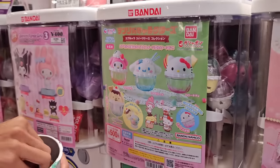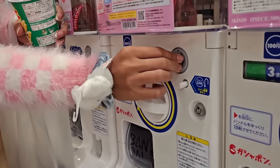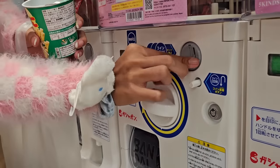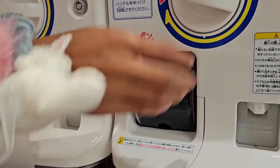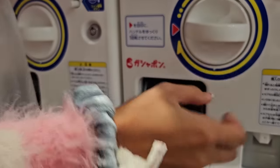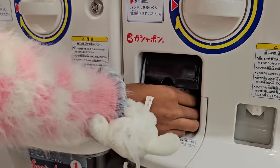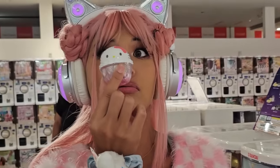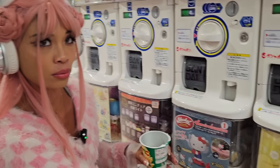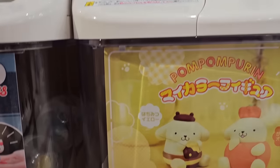This one's 500 yen. The capsule itself IS the character — wait, this is so cool! A whole capsule machine dedicated to Pom Pom Purin. This one is 300 yen. This one's almost running out — it's the second to last one. Oh my gosh, shaved ice! This is so cute — the options are shaved ice versions of My Melody, Kuromi, Cinnamon Roll, Choco, Tuxedo Sam, and Pom Pom Purin.